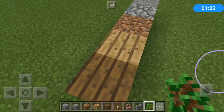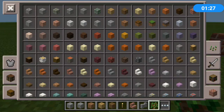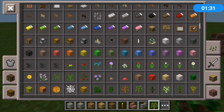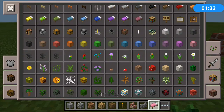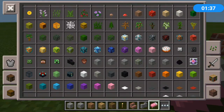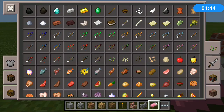...looks exactly like this. Basically every single thing changed. The pink bed is now different — it's not even pink anymore. You can't really tell which spawn eggs are which, but then again this mod is just for fun.